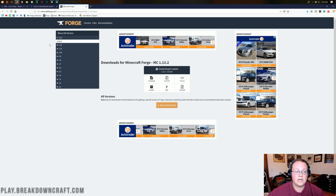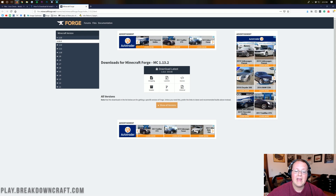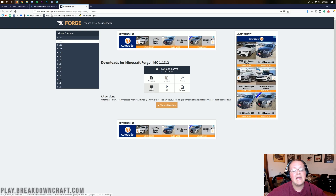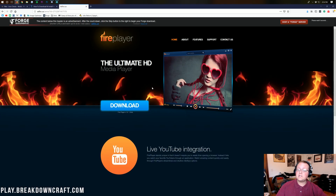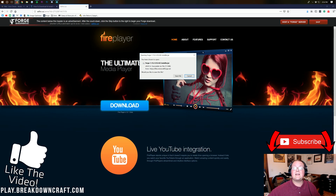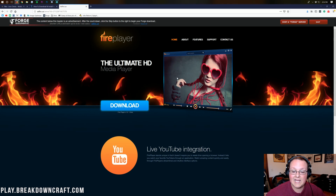Once we're on minecraftforge.net, we need to make sure that 1.13.2 is selected as our Forge version, which as we can see right here, 1.13.2 is selected. Once we've done that, we can go ahead and click on the installer button. Click on that installer button and it will take us to the ad page where we need to wait five seconds. Don't click anything on this page — all you want to click is the red skip button in the top right. Then it will ask if we want to save the file. It's 100% safe as long as it says Forge at the beginning and .jar at the end. If you're on Google Chrome, click Keep. If you're on Mozilla Firefox, click Save File.